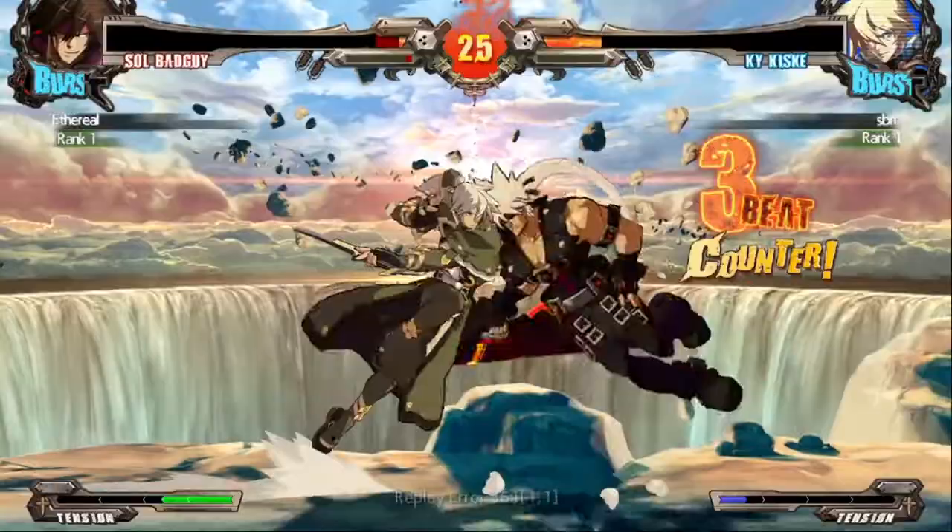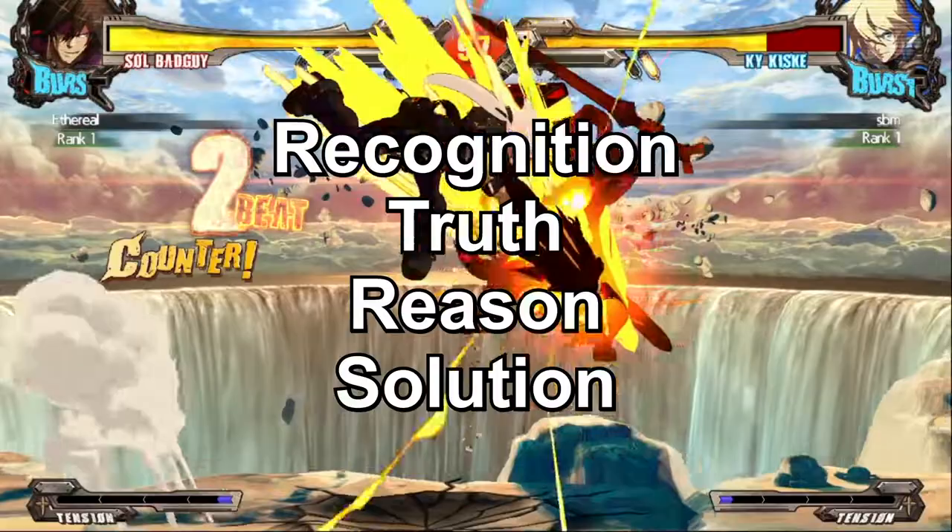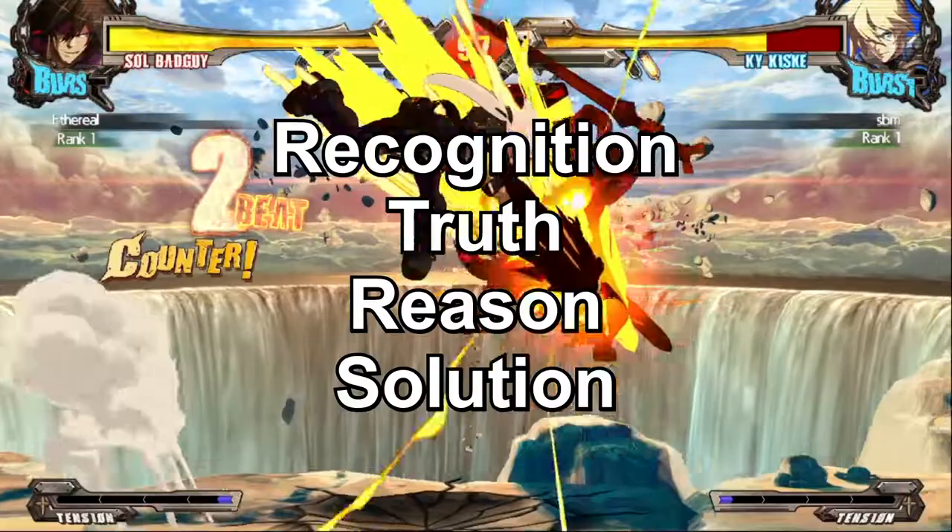Take baby steps to first learn what situation is causing your problem before figuring out the appropriate counterplay. We can learn how to adapt to any situation by looking closer at what causes it. There are four steps I like to follow when learning to adapt: recognition, truth, reason, and solution.